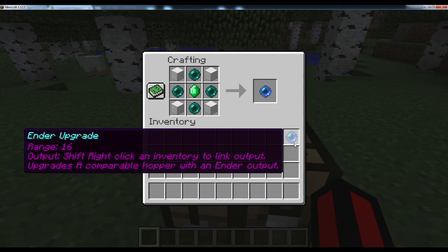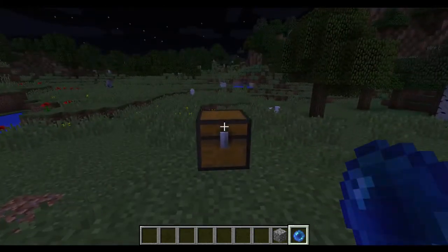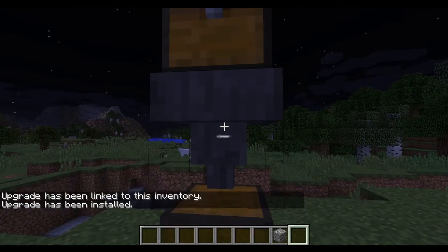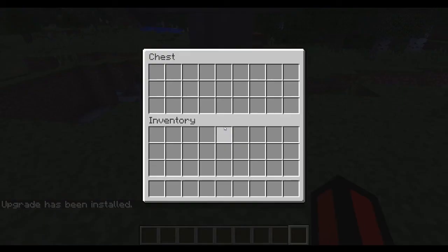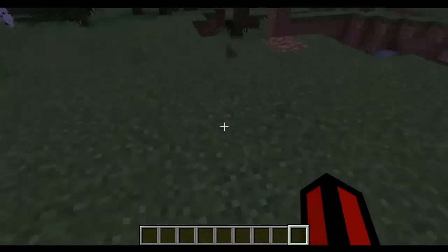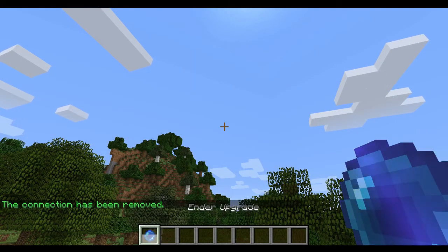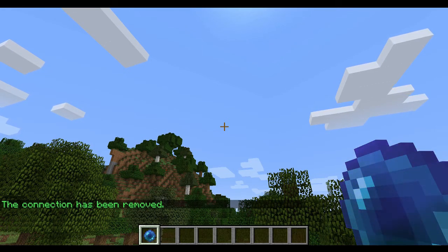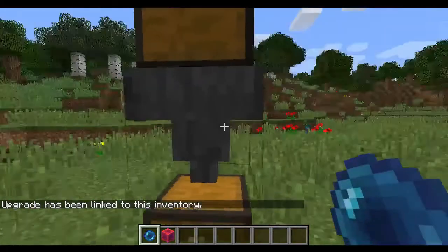An Ender Upgrade is used to easily transfer items over short distances. Shift-right click any inventory-based block with an Ender Upgrade to link it to that inventory. When linked, an Ender Upgrade may be installed into a Comparable Hopper. An Ender Hopper does not push items into an adjacent inventory. Instead, it will push items into the inventory linked to the Ender Upgrade that was installed. Shift-right click an Ender Upgrade whilst aiming at the sky to clear it of a linked inventory. If an Ender Hopper is too far away from the linked inventory, it will not install.